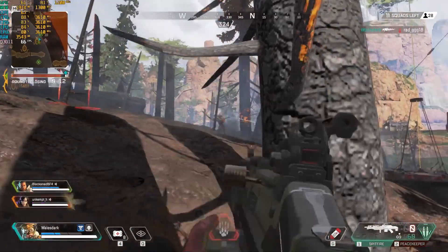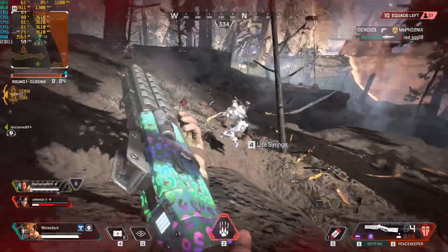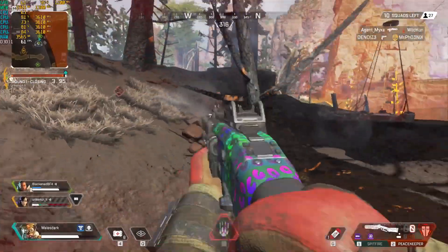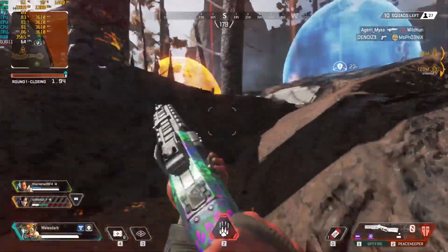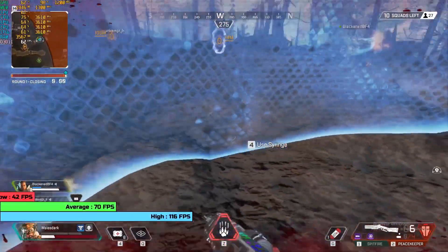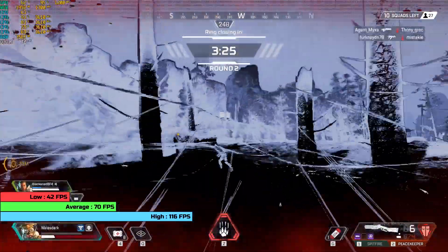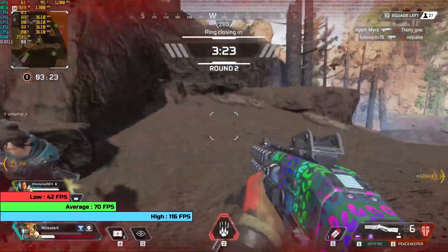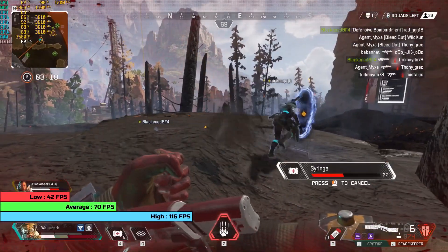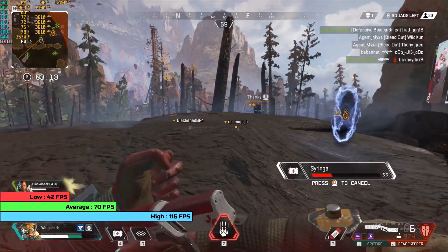What cheers me up is how Apex Legends — a 2019 battle royale title — runs on this system, and that is very well considering the hardware. The best we could ask from this system is low settings at 1080p, but the performance in return was nothing to complain about. In-game, the system managed a highly respectable average of 70 FPS, with highs of 116 and lows of 42. No notable stuttering at all. It doesn't even look half bad at these settings. I'm astonished this PC could hold up in such a modern game with such balanced utilisation of the components.